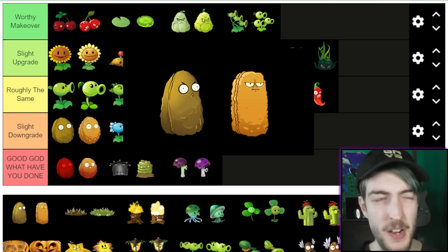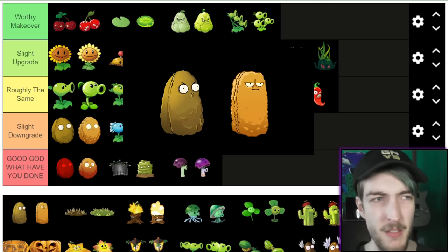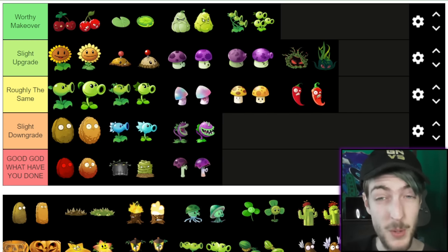Right now, Tall-nut. I put Walnut in Slight Downgrade, but Tall-nut is going to have to go at the bottom. As well as the colour scheme being better in the first game, I prefer the shape of it, and the facial expression's better as well. In the first game he looks angry, in the second game he just looks bored. Plus the first one cries, so he's instantly better.